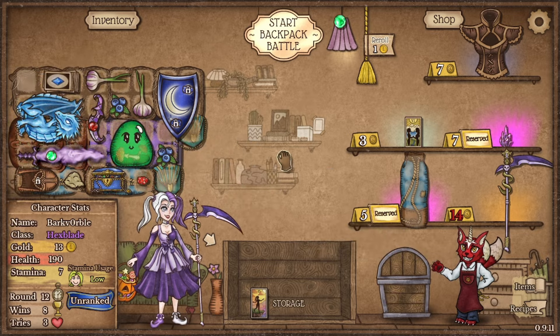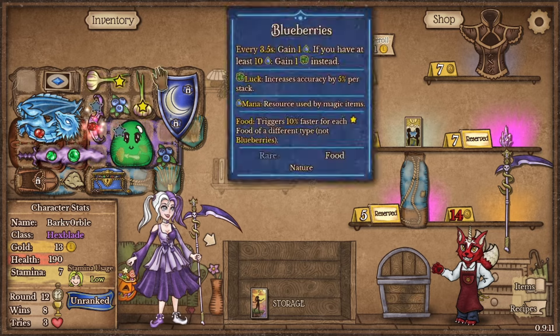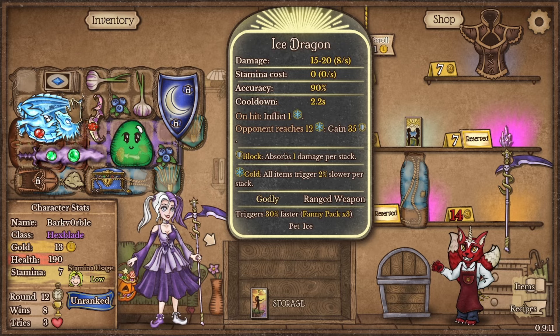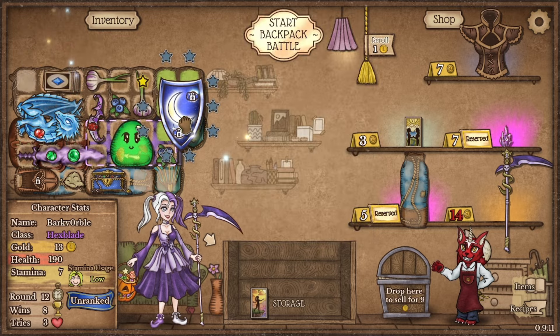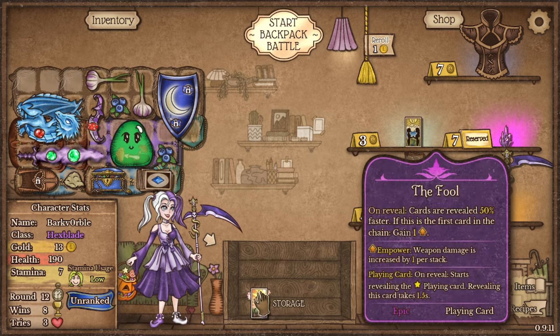Turn 12 for this build is very realistic, I feel. Getting godly weapons can be a bit annoying sometimes, but it is what it is. Right now the Ice Dragon on hit inflicts frost, and when he gets 12 frost it gives us armor — good for survivability and a lot of things. It's nice to put the shield up here, but for now we'll put it here just because we don't really have anything to do with the cards right now.